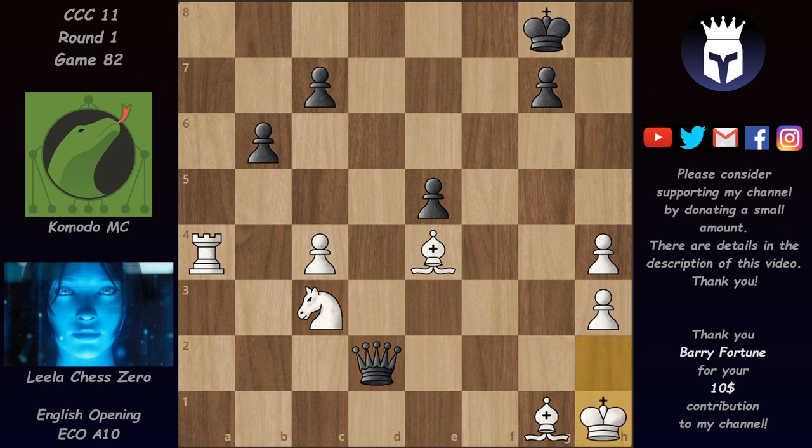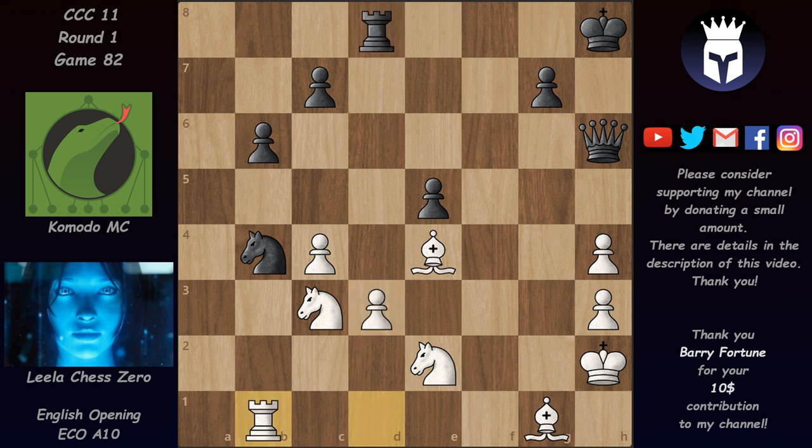Leela was actually expecting fireworks with Rook takes on D3 — she wanted to take on B4, then after Rook takes, play Rook A4 threatening mate on A8. After King G8 she wanted to take, and then Komodo MC could take back with Queen takes on C3, keeping the three pieces versus queen balance. But this time Leela would have a rook instead of a minor piece — black would be much better since white's pawns would be weaker. Instead, KMC played Knight C2, making Leela very happy.